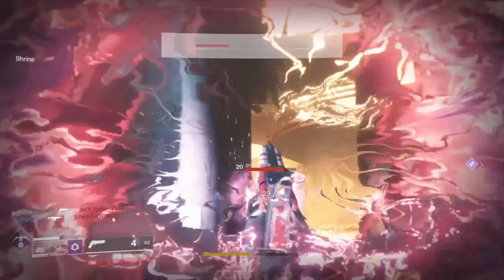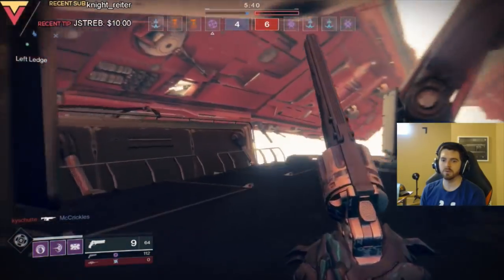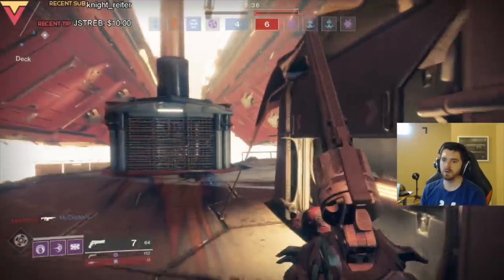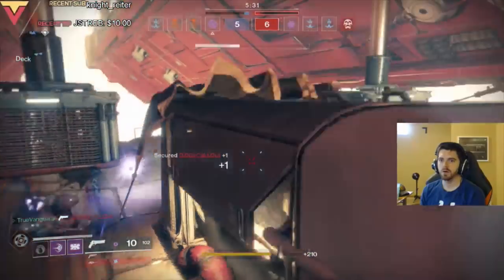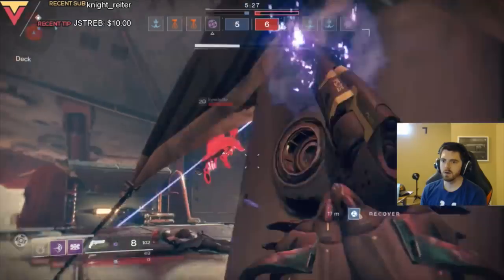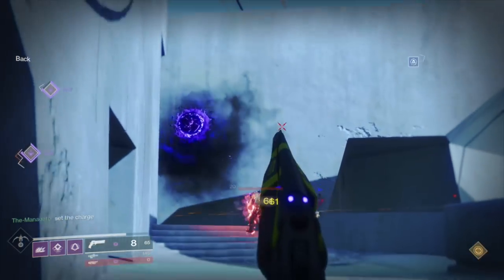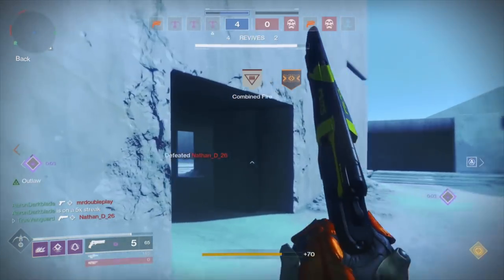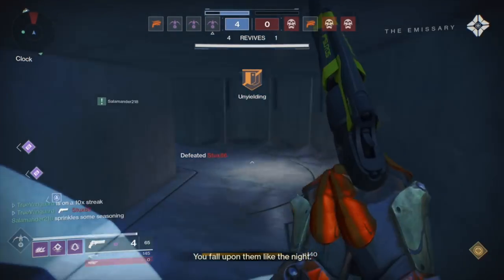Hand cannons have massive damage potential — the most common archetype does 60 to the head, and others do up to 80. It won't take long to put a target down if you hit your shots. Standing toe to toe with a Uriel's Gift, Prosecutor, or MIDA, most hand cannons have the potential to kill faster. But it's a gambler's gun — that time to kill gets significantly longer with each shot missed. The key question is: how do you maximize your damage output without taking the most damage from your opponent?